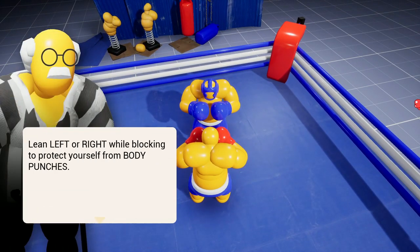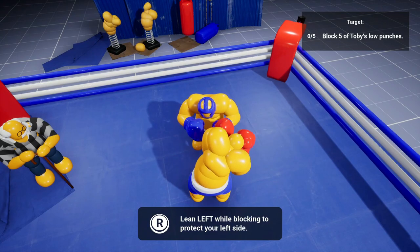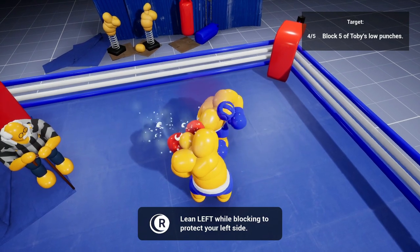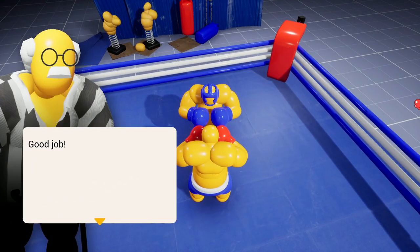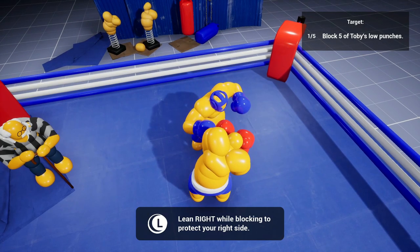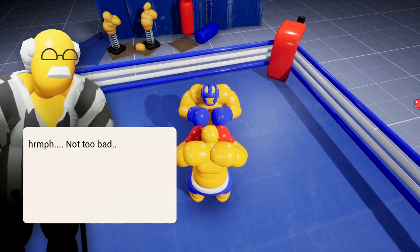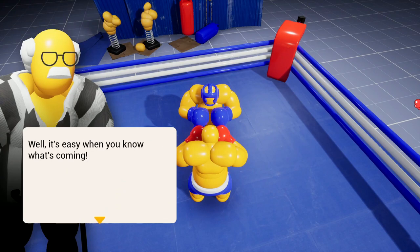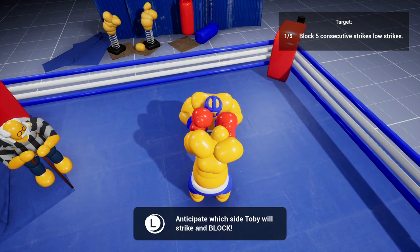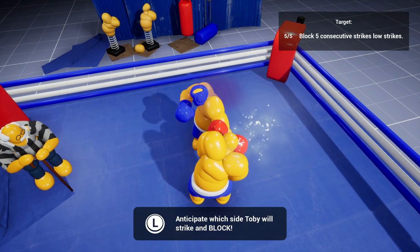Don't forget to protect your body — lean right or left while blocking to protect yourself. Good job, now let's see from the other side. His grandson Toby is fucking yoked, look at that build. I mean I'm yoked as well, but jesus. Toby, you're telegraphing these punches — I can tell exactly which side they're going.